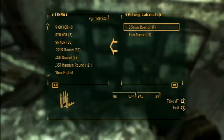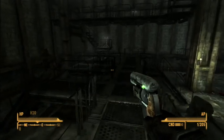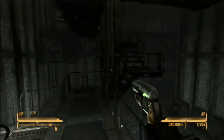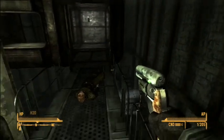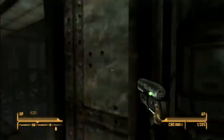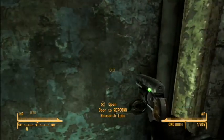We have two choices — we can continue up this staircase, which I think we should. There's a rocket here — maybe we could blast off into outer space, probably not though. Don't fall here, you'll probably die. Yes, that's where we need to be. 'Alright, smooth skin. I'm letting you in. You better watch yourself — I'll sure as hell be watching you.' Here we go into the research labs.